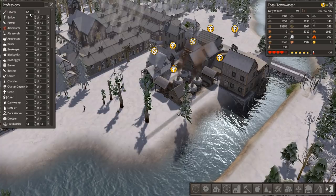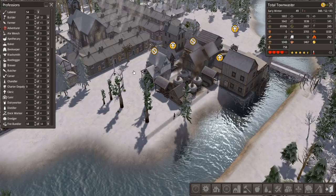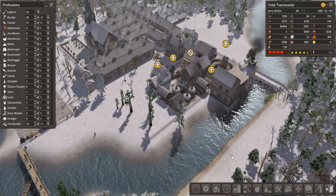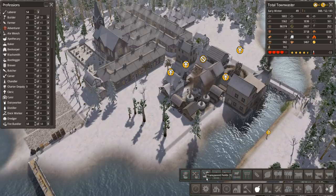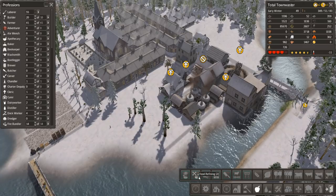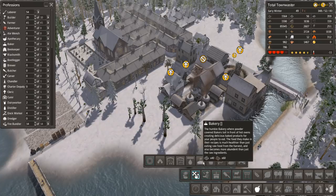Our labor account really went up in the last couple minutes of the last episode, so that's nice — we have a lot of people to work with. We gotta get more stone going so we can keep expanding. But let's get ourselves a bakery or five. We're gonna need the refining tab — yeah, so we have a bakery there.